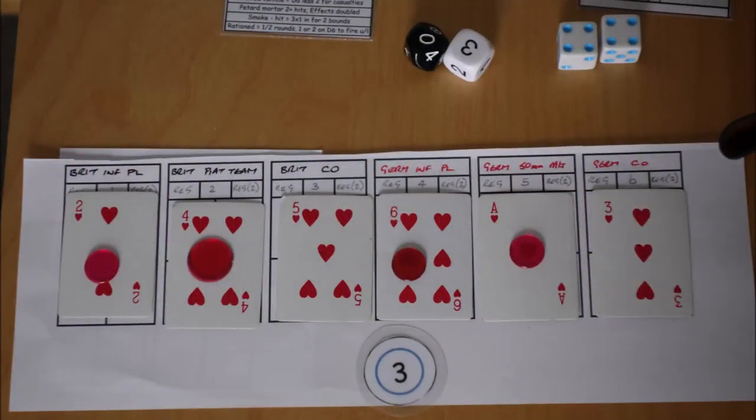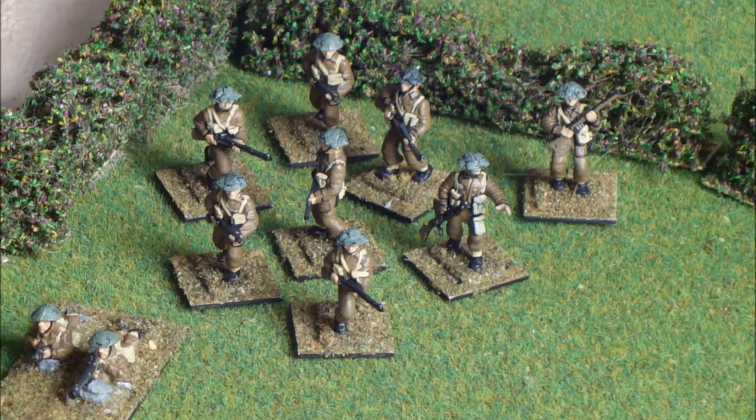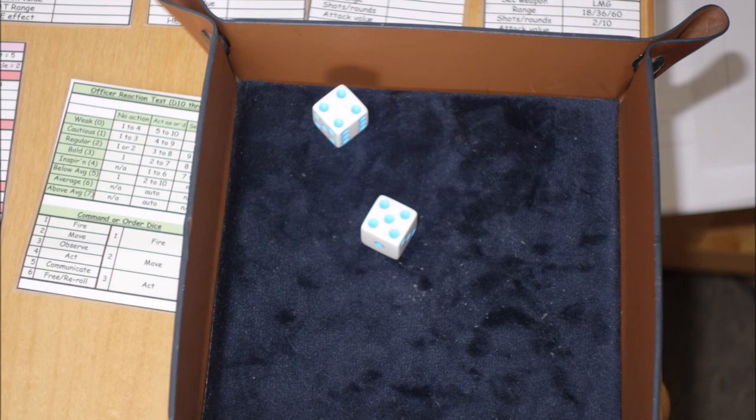Here are the cards for bound three. The German 50mm mortar throws an officer reaction test of one and disappointingly takes no action. The British infantry throw a nine, order dice of three, and decide to observe the mortar team. Ten figures looking at two is 20 — that's 2d6. Range is 16 inches — two segments. Two hedges — four segments, so four is required — 2d6 to get a four. They throw a four and a five and successfully spot the mortar team.